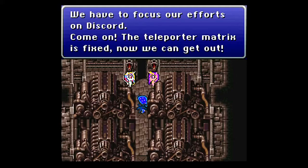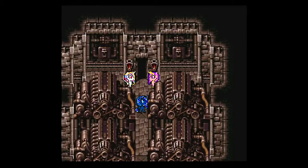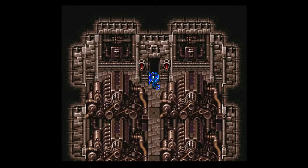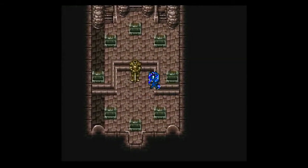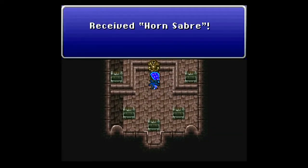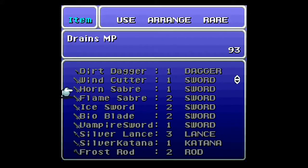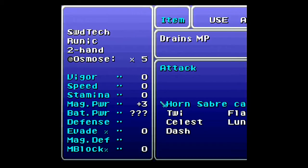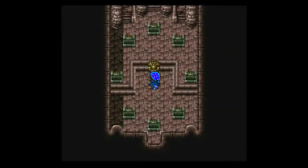Teleporter matrix — so you use machinery to cast magic? That's interesting. With Luna in the party she does get at least one unique thing to say. Celestia must be recruited. Well, they've taken all these treasures — as far as I'm aware we don't ever get to see them again. But in here we do get the Horn Saber, which is a sword that steals MP. It does have a little magic boost, which is kind of nice, and it also teaches Osmos.